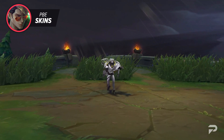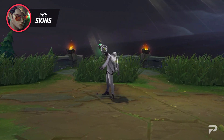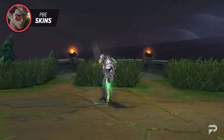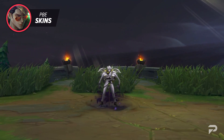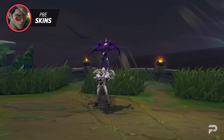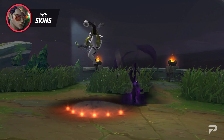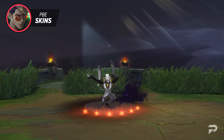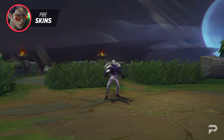We said 'nearly all' when talking about the skins because there are technically two exclusive skins we haven't mentioned yet. First, we've got the Debonair Zed skin. This skin is a massive step up compared to the others and it truly shows. Not only does it carry a hefty price tag of 1820 RP, but it also features exclusive voiceover and animations on top of the usual visual effects, sound effects, and recall changes. Like his fellow Debonairs, Zed will also have six available chromas to choose from. Overall, it's a super cool skin that really captures the essence of the Debonair theme.